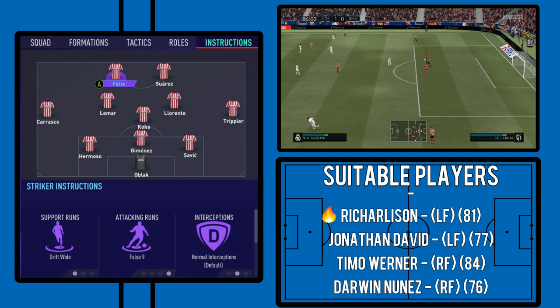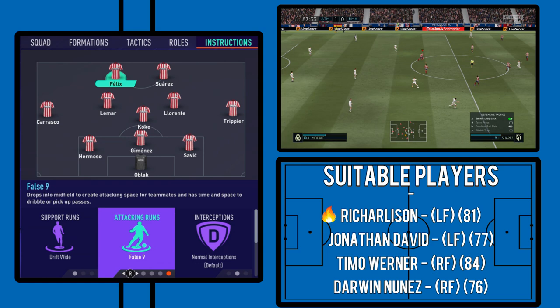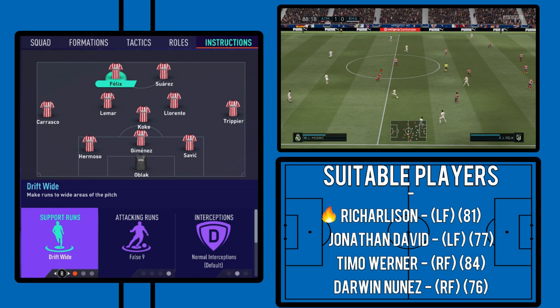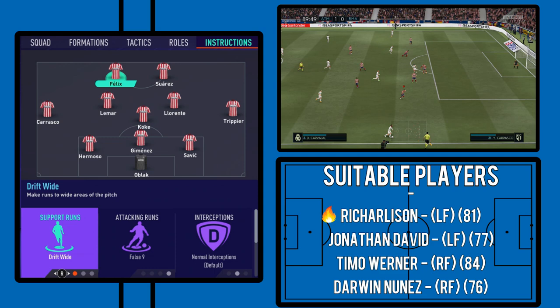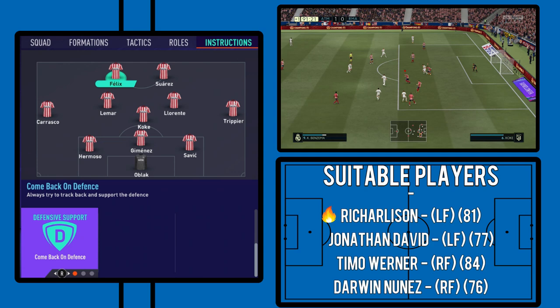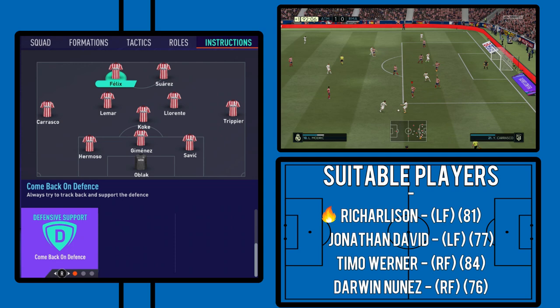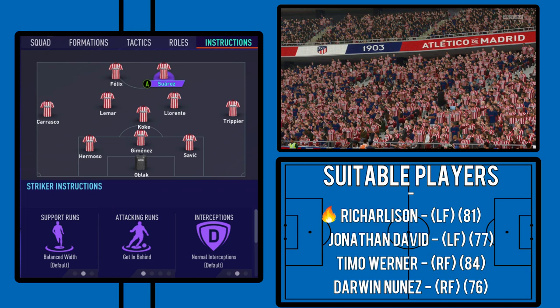With the two forwards — starting with Felix: he's a false nine, picking up deeper positions. You want to get him on the ball as much as possible, driving forward, running at players, laying it off when he can, maybe to an overlapping Carrasco. With support runs, we have him on drift wide — with only one wide man on each side, having Felix drift wide picks up those half-spaces and gives a little extra support in those situations. With defensive support, he's on come back on defence — they make sure it's 11 men behind the ball, and then when they attack, they attack.